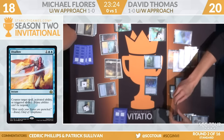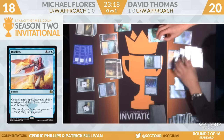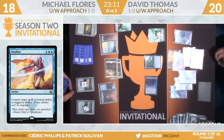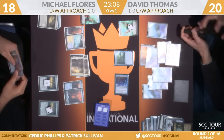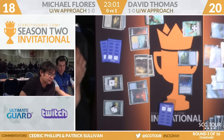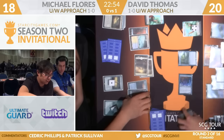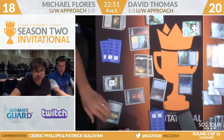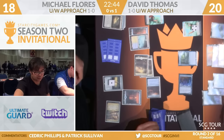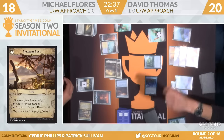He'll scry, he's up to four energy. It will resolve, but Disallow is an option there. I would be surprised with Thomas having another copy of Search for Azcanta and how important the hard counters are in this matchup, if he wanted to pick a battle over that. But it is an option. Someone activated the Scarab God last round — that was Sam Black. A little behind on the bingo board — I've got six to your five. Feeling pretty good about this.